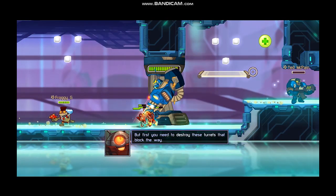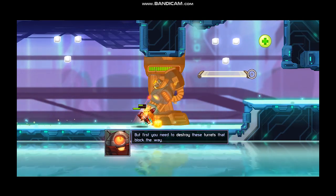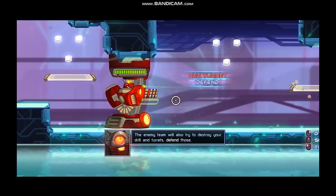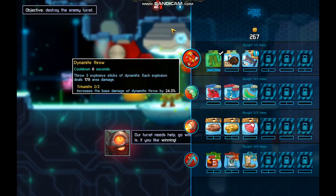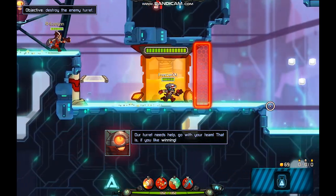But first, you need to destroy the turrets that block the way. You can use droids for that. The enemy team will also try to destroy your drill and turrets, so defend those and stay alive while doing it. Our turret needs help — go with your team. Your chances aren't great, but I believe in you.